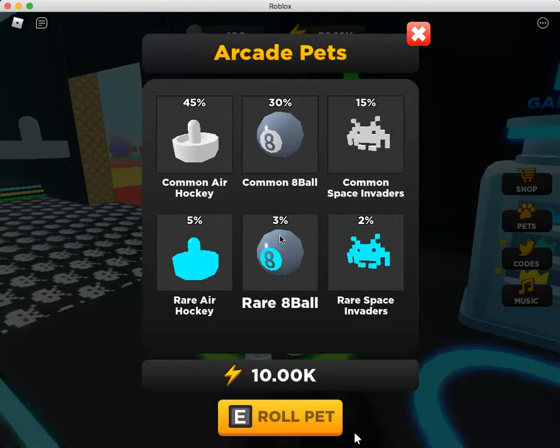You use ten thousand energy to roll a pet. I'm using the hockey thing because it's the rarest thing I have right now, but I don't have any of the really rare ones down there.